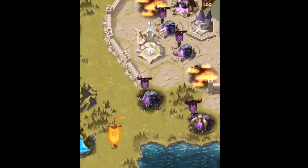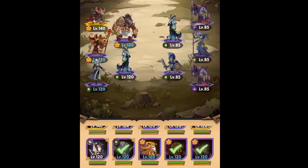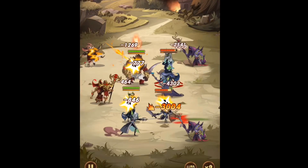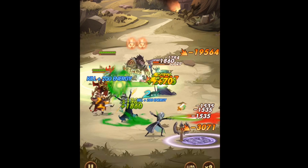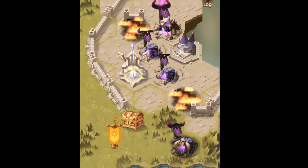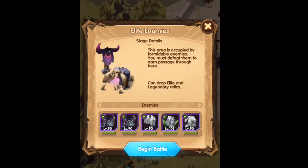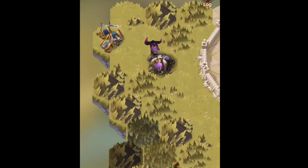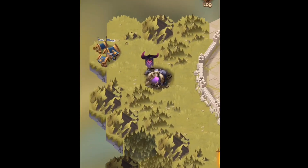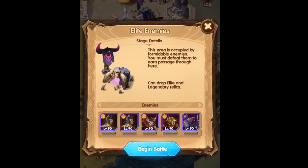This one here is the lowest, so we're going to go for this one. I'm going to use the same team again because my heroes are still at full health and I've got no reason to swap them out. Now we've got the level 90 and the level 90 as well. It doesn't really matter which one I go for, but obviously if I was struggling I would go for the top one so I could get another hero as well.